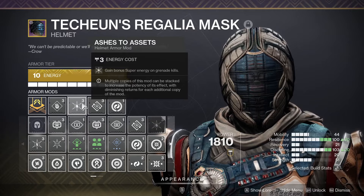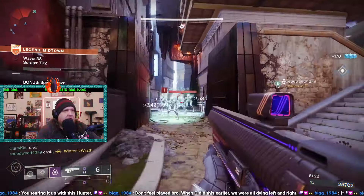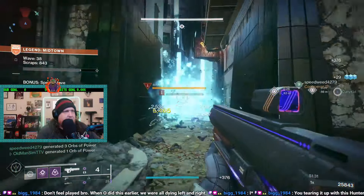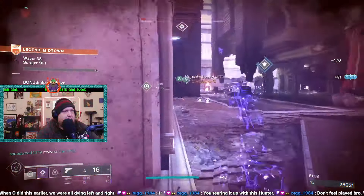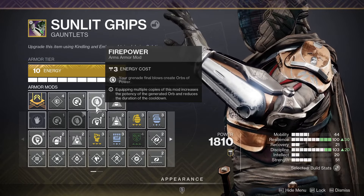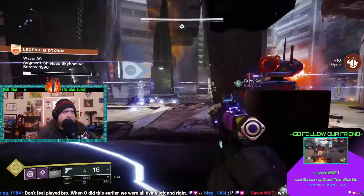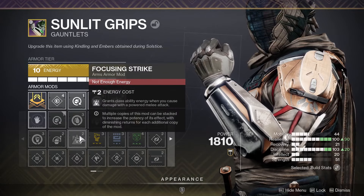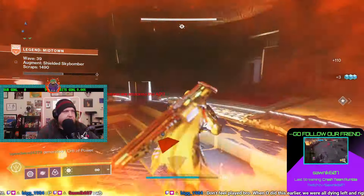I'm going to use Ashes to Assets to get extra super energy on grenade kills. We use Dynamo to get extra super energy when we use our class ability near targets — we'll be dodging around so we'll have another way to get super energy. And then lastly, Harmonic Siphon: when we use our void weapon, the Graviton Lance, we'll be able to get more orbs from final blows. As for gauntlet mods, I like Bolstering Detonation so you get class ability energy when you cause damage with grenades — and since we're doing lots of grenade damage, getting our class ability back lets us dodge, reload, and go invisible. Also Air Power: grenade final blows generate orbs of power, another way to generate orbs. I also use Fastball, but you don't necessarily have to — you can swap it for something like Momentum Transfer, Focusing Strike, Impact Induction, or double up on Bolstering Detonation. But you definitely need Firepower and Bolstering Detonation at minimum.